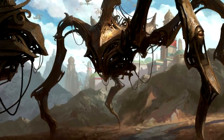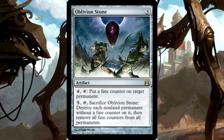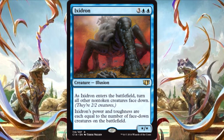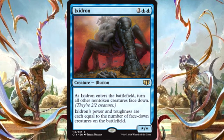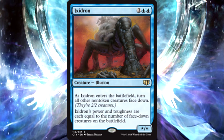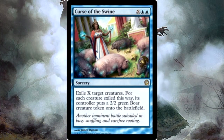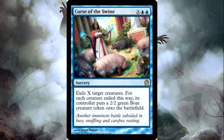Because of that I put in Oblivion Stone, and also Aetherize — the idea being that my opponents are casting or cheating out these big creatures, playing their biggest stuff early, and then I turn them into 2/2s. It's like, 'Oh you just cheated out this giant creature? It's now a 2/2.' And lastly, Curse of the Swine — let them cheat out big things, then exile them and turn them into 2/2 pigs.